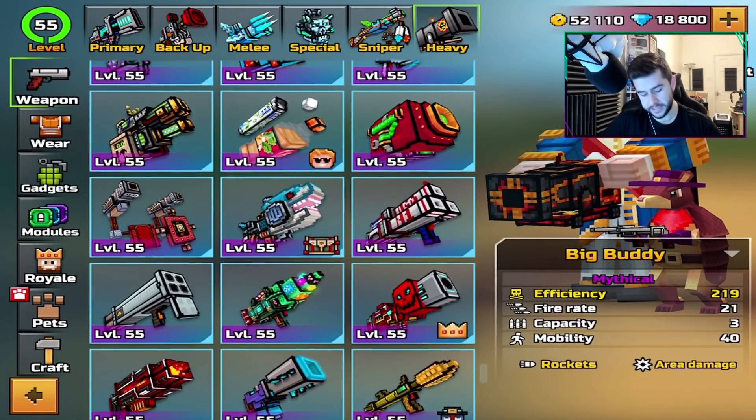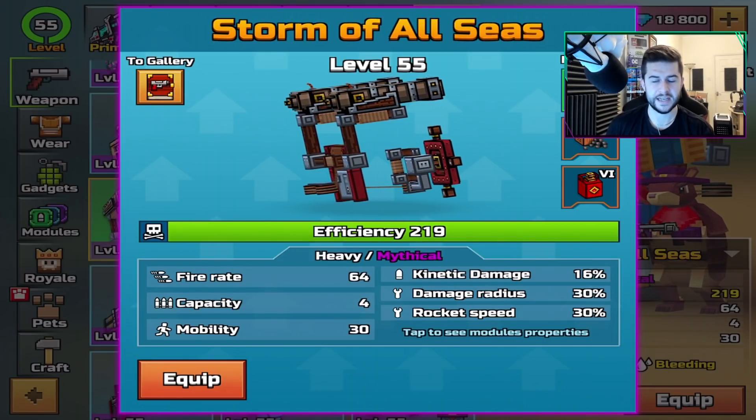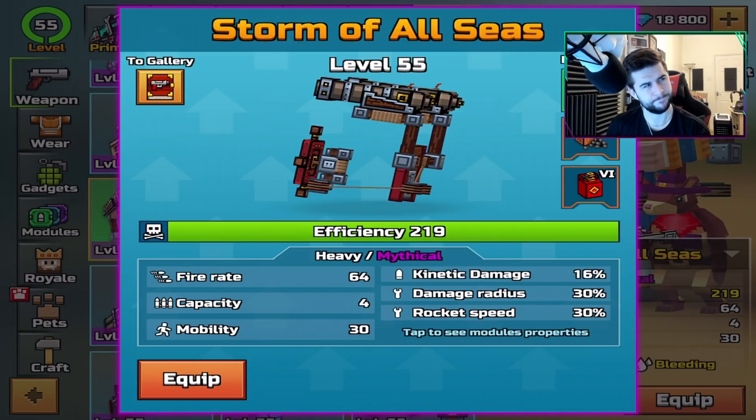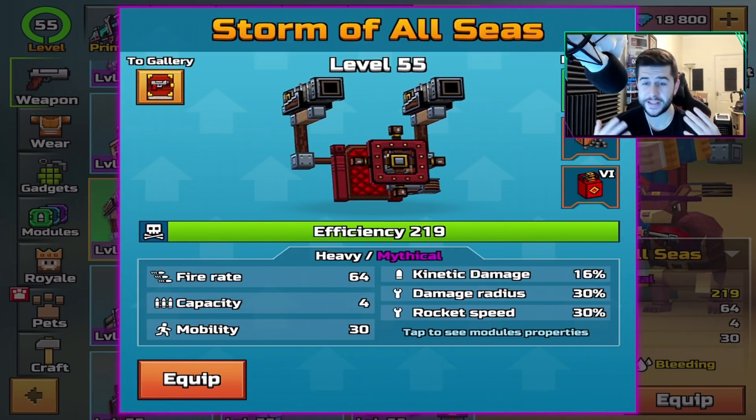The reason why I'm doing this is because we recently did the weapon review of the Storm of All Seas, and this just reminded me of the Big Buddy because it's got two cannons. I wonder if the Big Buddy is still good in Pixel Gun 3D today — that's what we're going to be finding out.